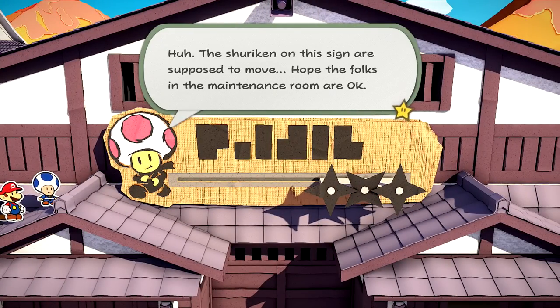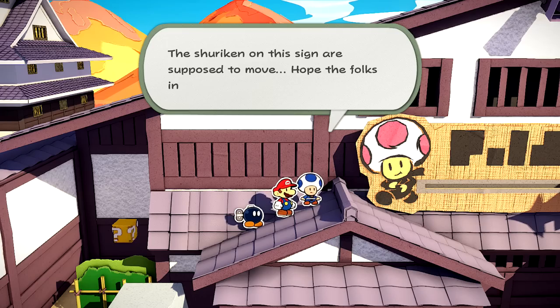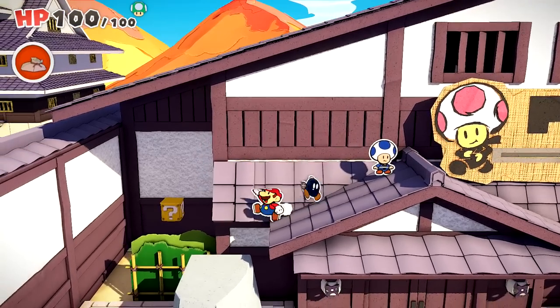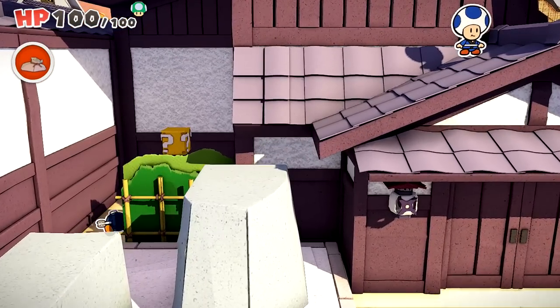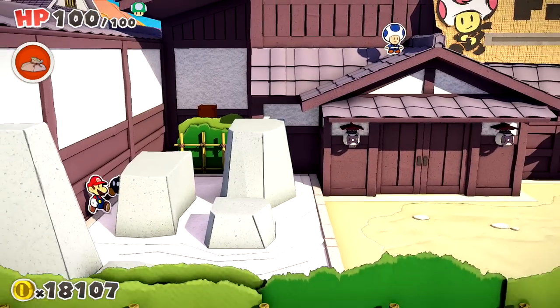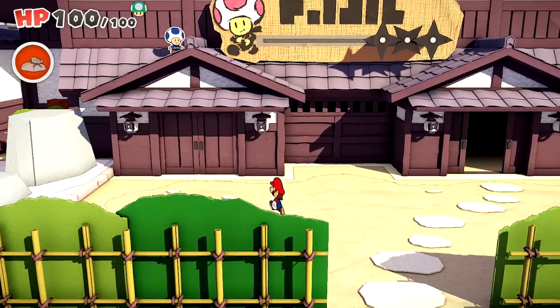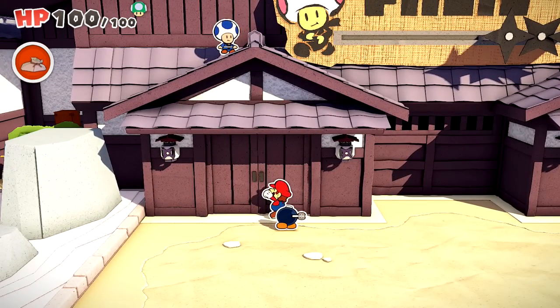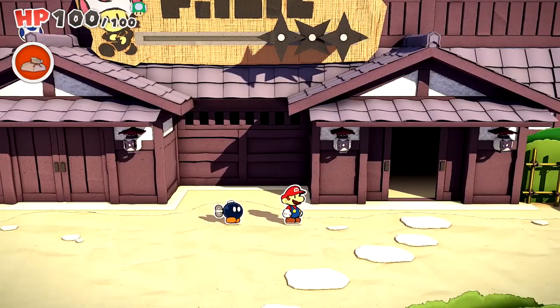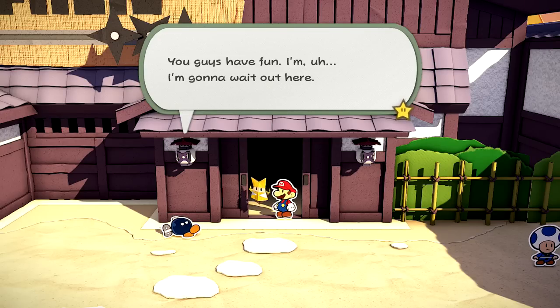The shuriken on the sign are supposed to move. Hope the folks in the maintenance room are okay — I guess we'll have to find out. In the meantime, I see a question block I might as well grab. That got me a thousand coins, not bad. I don't see too much else going on around here. That door's locked, this one's open, so we might as well try to get into this one.